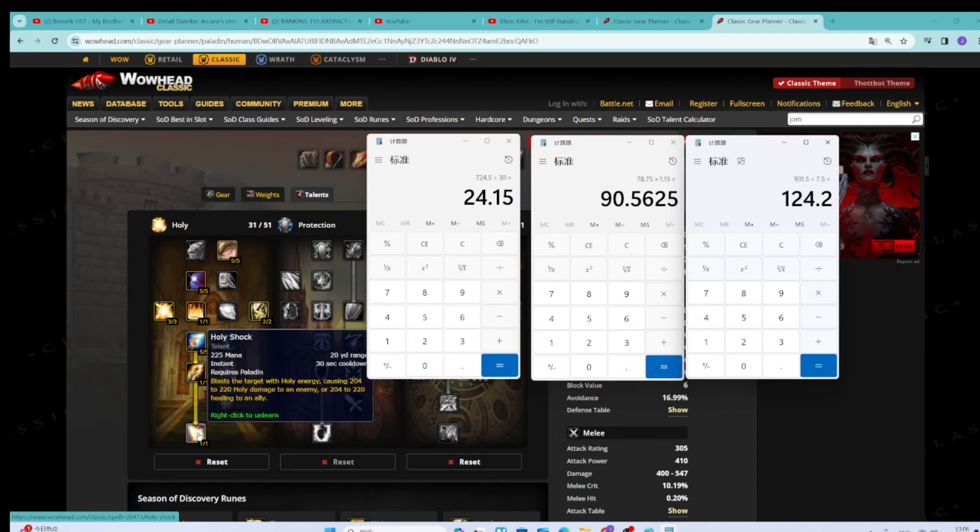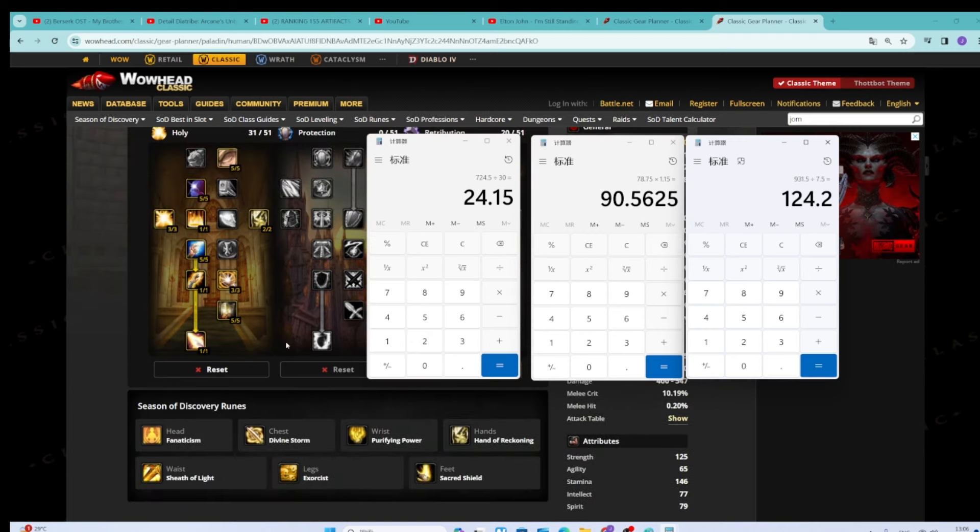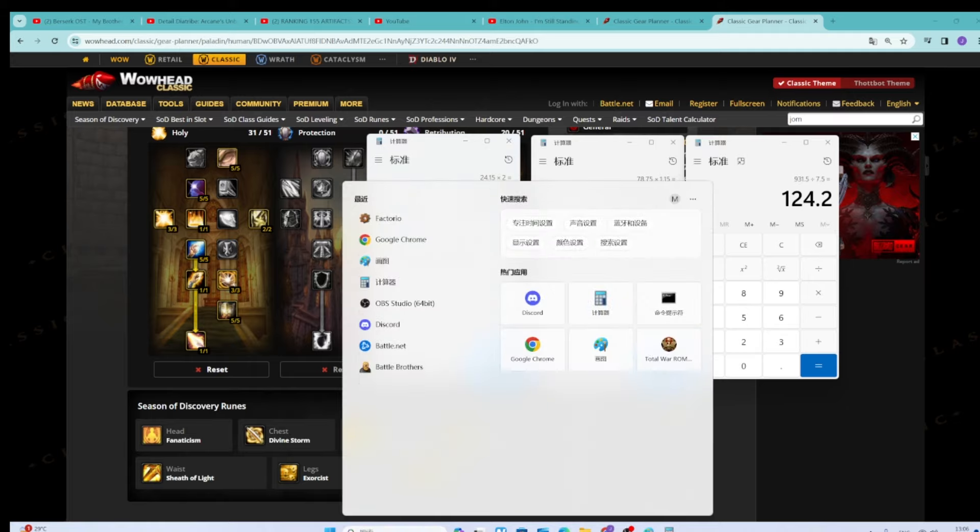Holy Shock does start looking a bit better when you look at her from a defensive and burst perspective. For example, if I was to do the math on all this stuff at, say, 30 seconds — what does my DPS look like in 30 seconds with all these spell casts? Holy Shock would look significant; she'd basically double to like 48 DPS. These other abilities would get a little front-loaded contribution in them, and it just starts looking pretty damn good pretty fast.